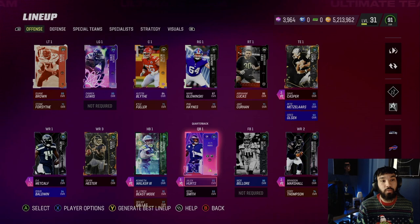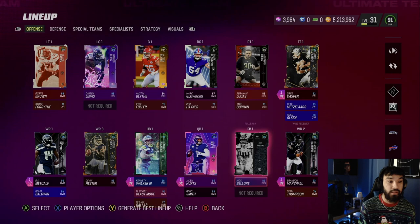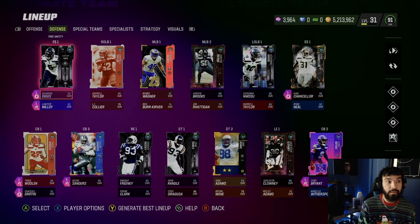At tight end we're gonna be rocking Dave Casper, Pete, and Greg Olson — we are stacked at tight end. Overall this offense would be really good if our line just had 90s, it'd be one of the best offenses in the game. DK Metcalf's card is pretty good, Brandon Marshall is still usable, and Devon Hester is pretty good.